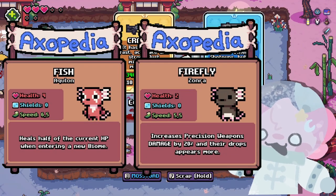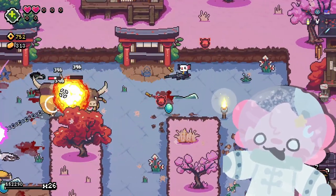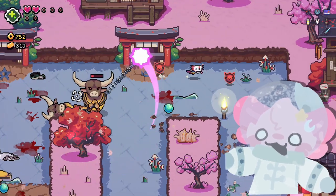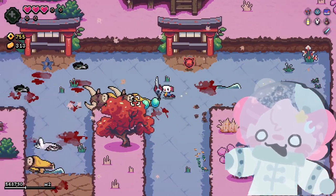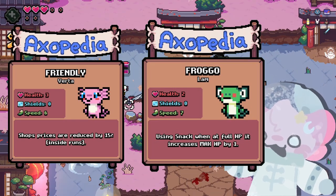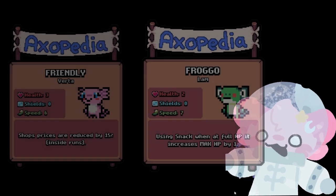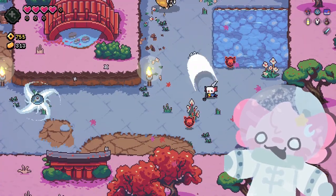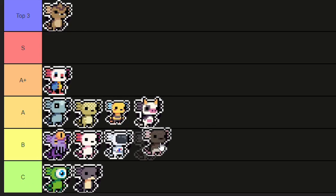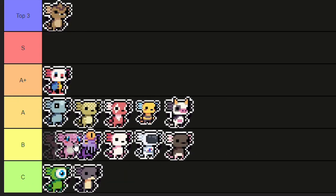Doing a quick round: Fitch is pretty decent — it allows you to heal a lot of HP very fast and it's nice going into hard biomes like the magma chamber. The firefly guy is not very good because the speed is pretty low. Frog is decent because it lets you increase max HP, which is useful, but eventually you hit a cap. The friendly axolotl looks decent but it's not, because 50% isn't a lot — you're only saving 10 Doraditos, so is it even worth it?